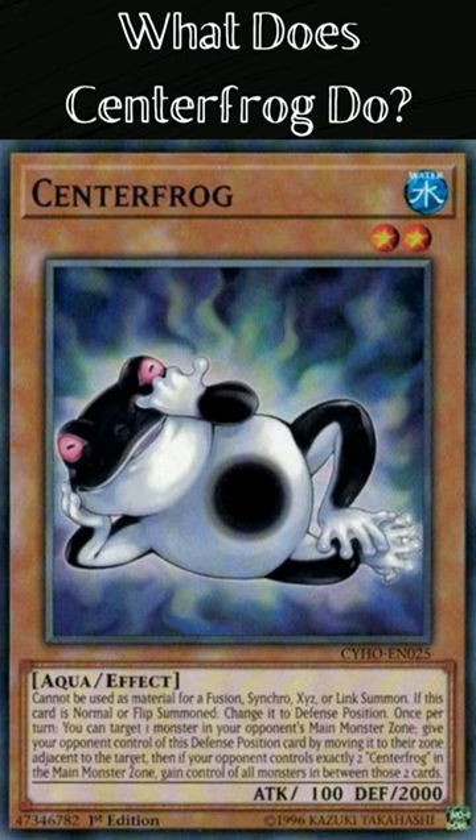Once per turn, you can target one monster in your opponent's main monster zone. Give your opponent control of this defense position card by moving it to their zone adjacent to the target. Then, if your opponent controls exactly two Centerfrogs in the main monster zone, gain control of all monsters in between those two cards.